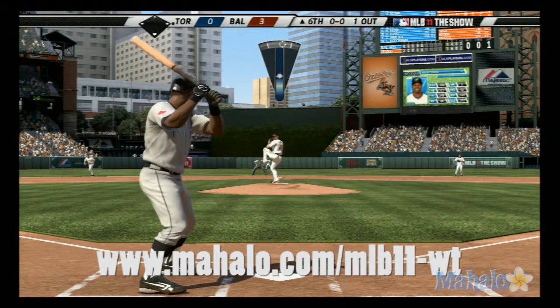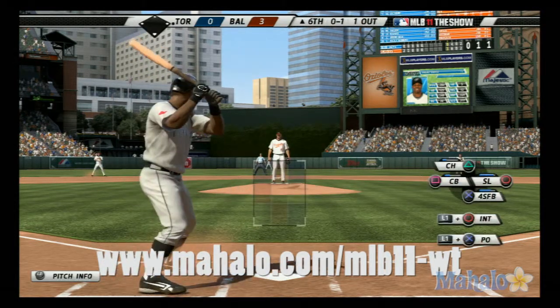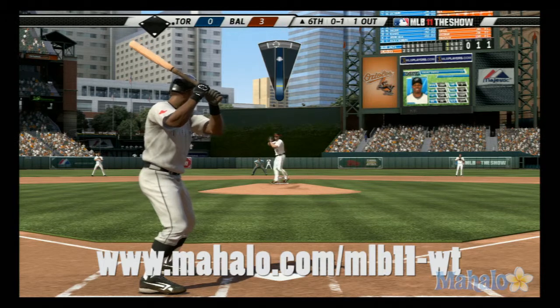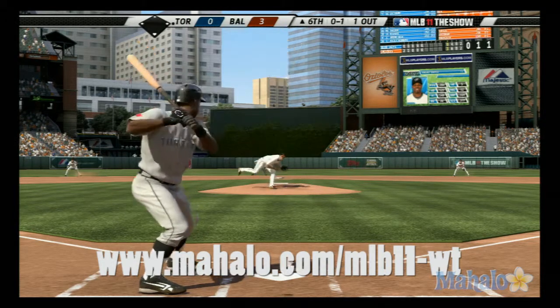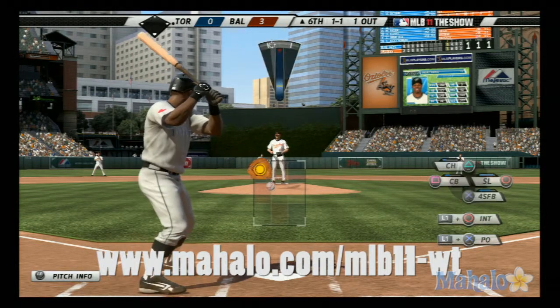Throw a ton of strikes and keep the ball in the yard — it's worked for him so far. Rajay Davis is set at the plate as he looks at strike one, and that first pitch breaking ball has really been effective for him all afternoon. This one's downstairs, it's a ball — one and two.